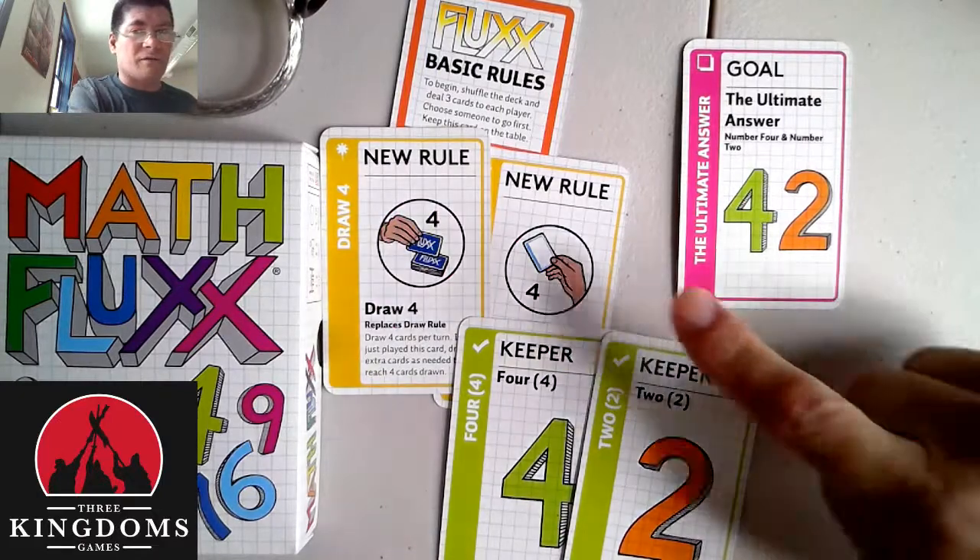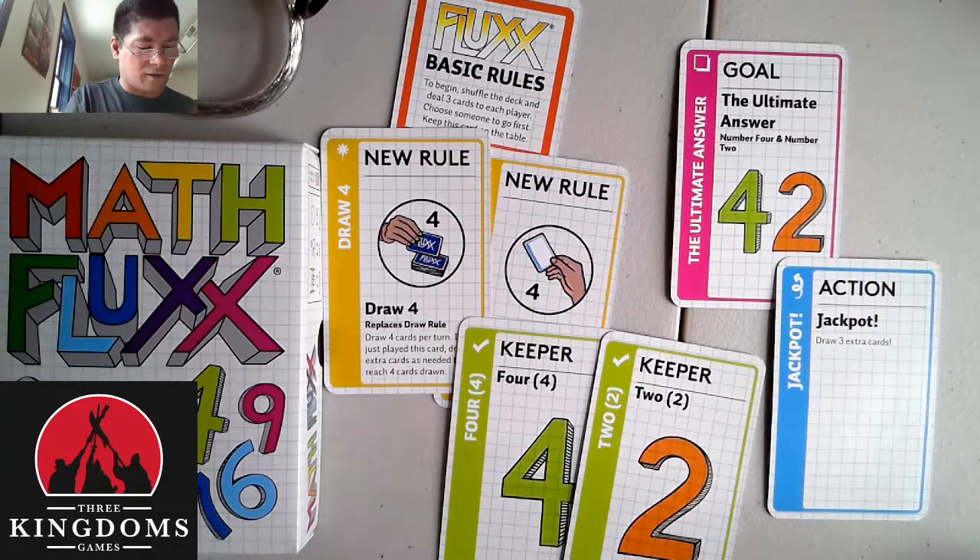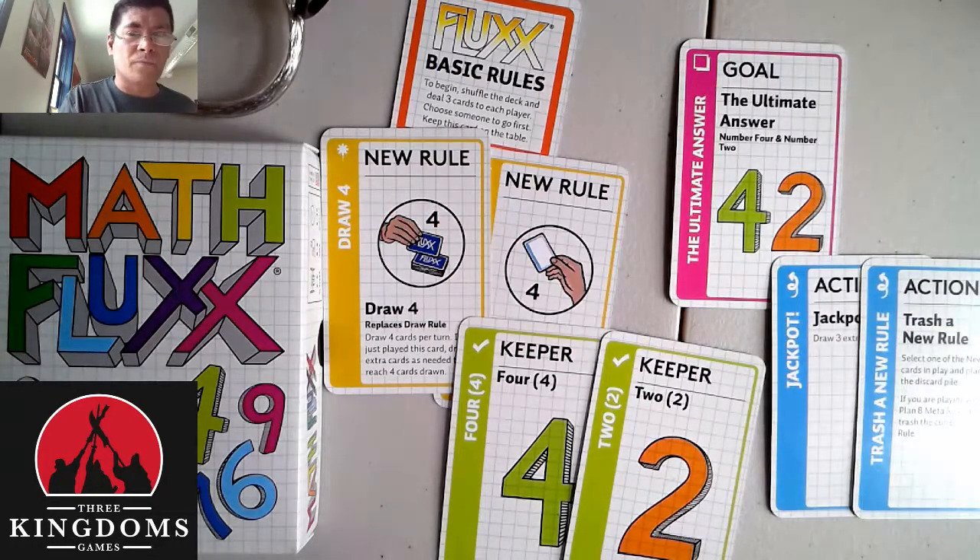Out of the card types that we have, we've got the new rules, the goal, the keeper, and then there are action cards such as draw three cards or trash a new rule. These are the four card types that you'll see and there's all sorts of variations which you'll see throughout the deck. Now for the element that's involved with Math Flux.